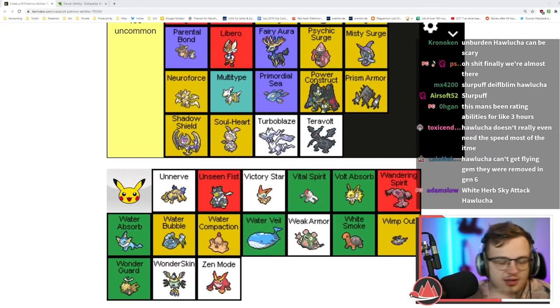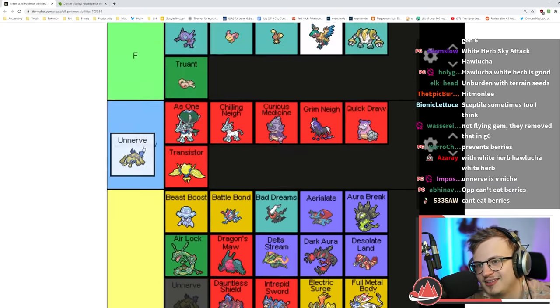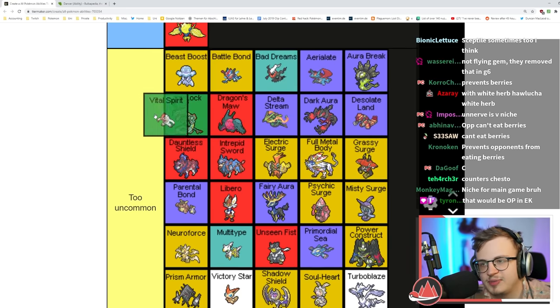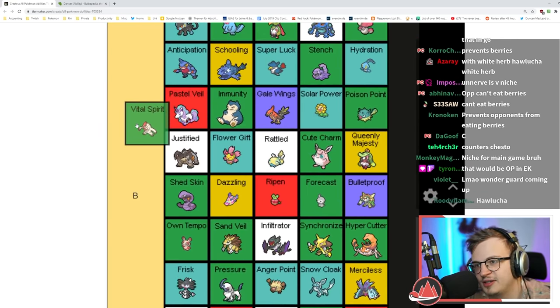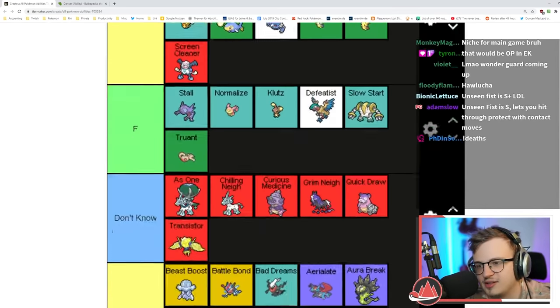Unnerve makes enemy Pokémon unable to eat berries — who cares. I'll put it in low B I guess. Unseen Fist is too uncommon, Victory Star too uncommon. Vital Spirit is the same as Insomnia essentially.